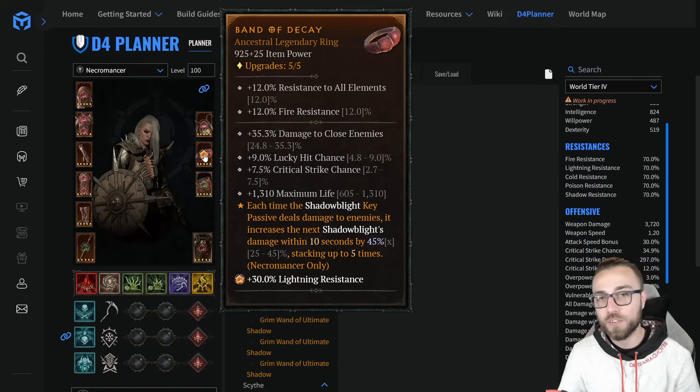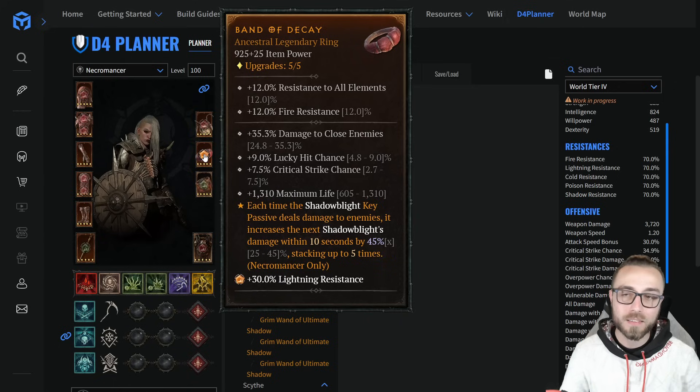For the ring: damage to close, lucky hit chance, crit chance, maximum life — and this is where we're putting Decay. Just a great damage multiplier for our shadow blade, a great tool to continuously put out damage against a boss both before it's staggered and after it's staggered. It's just such a great tool in general.